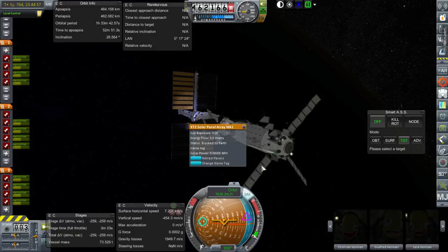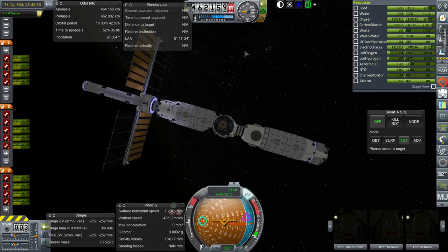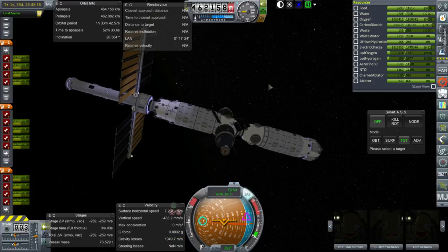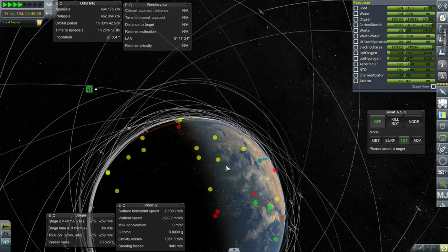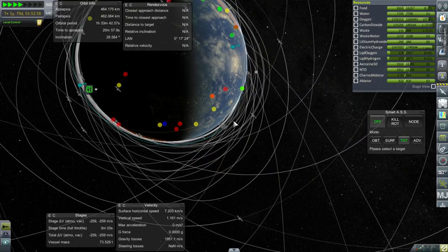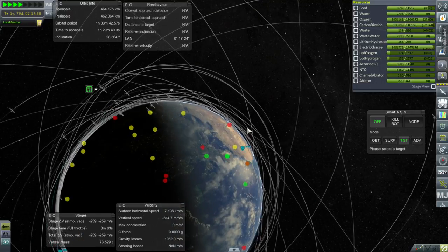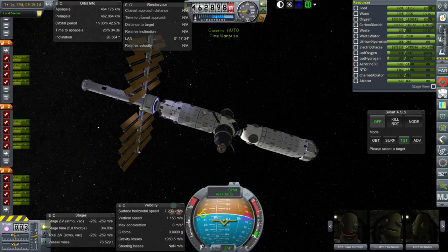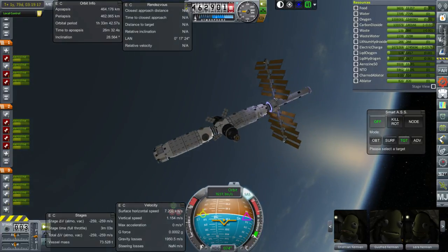It's at 1.6 million electric charge right now and draining. Let's see what happens on a full orbit. I haven't oriented the space station for maximal sun exposure. It's got a net increase now — so it won't be reliant on its fuel cells anymore. Very good. Complete success. This is with four kerbals on board.